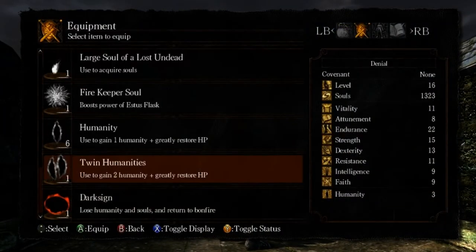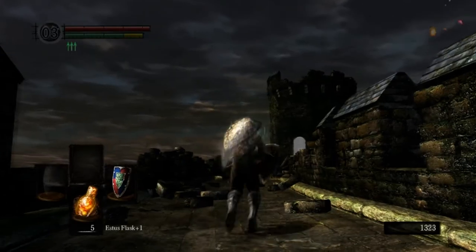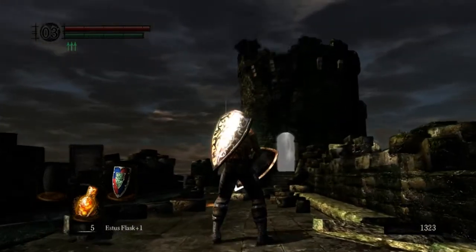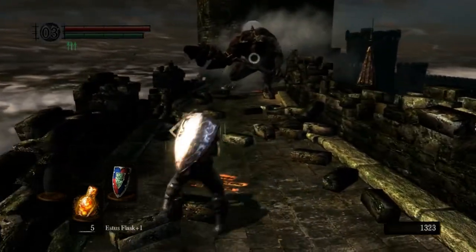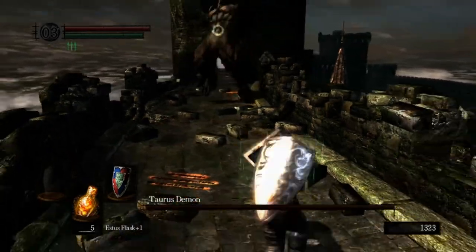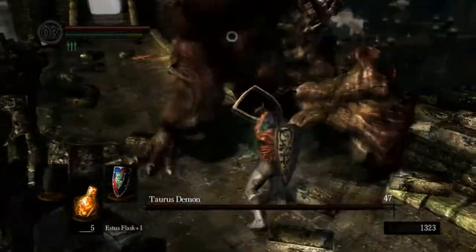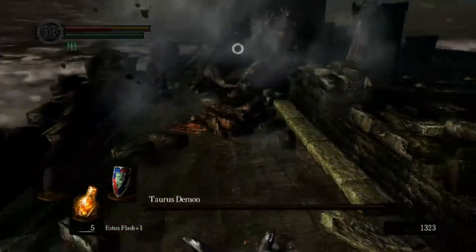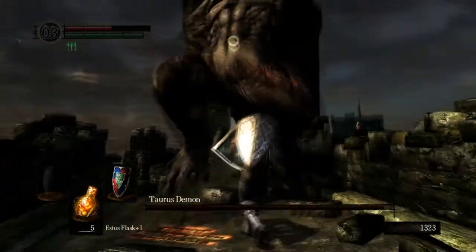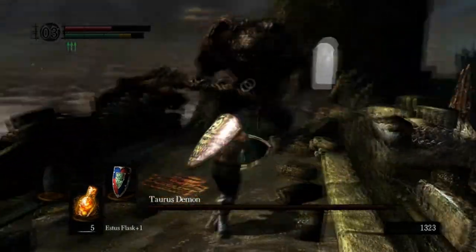I'm actually maxing Endurance first so that I have more blocking power and so that I can equip larger shields and actually wear some armor. Right now I'm only rolling with the Chainmail leggings because it's got pretty good poise and pretty good defense for something pretty light and I actually kind of like that ratio. Although I'd probably be aiming for getting the Elite Knight Armor later on since it has the best poise to weight ratio in the game as of the current patch, I think.